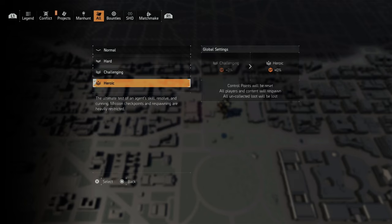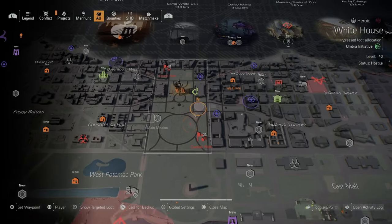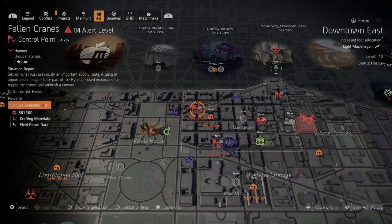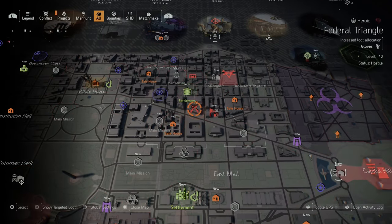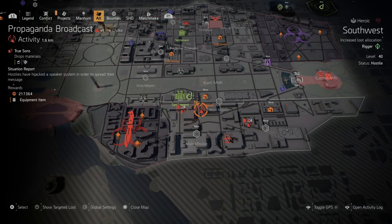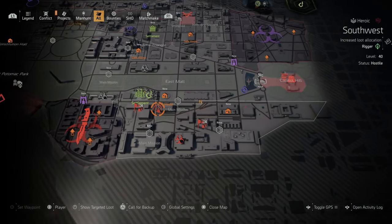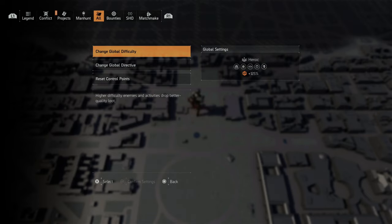On heroic with zero directives, let's see the XP numbers. Control points are already at 361,000 — and remember you need 700,000 XP per level. Resource convoys give 128,000, territory control is 130,000, propaganda is 217,000, and public executions are 230,000. And those only have one or two waves.